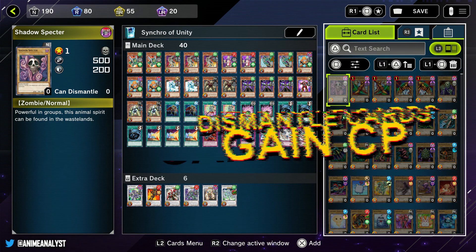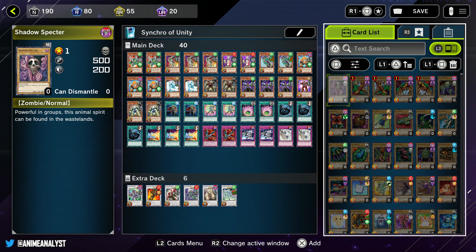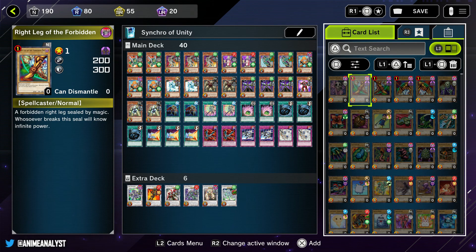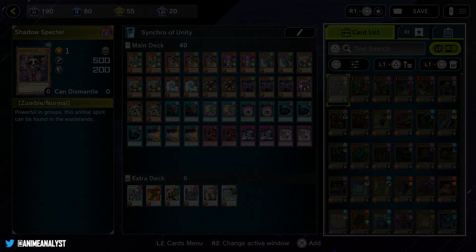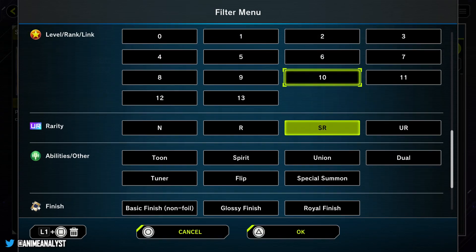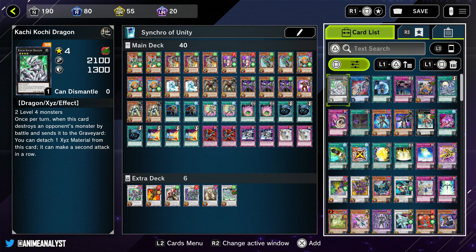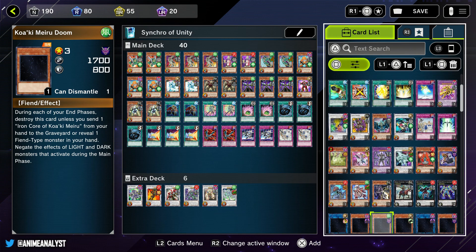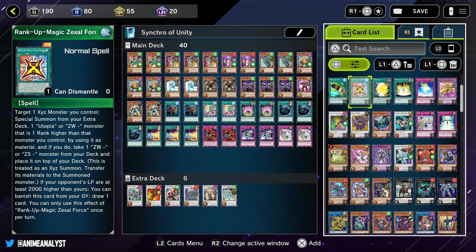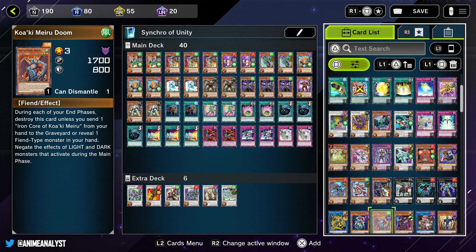Now, what if you don't have enough craft points to generate the boss monster or whatever card you want? If you're lacking crafting points, what you can do is isolate which crafting points you need. Let's say you need SR crafting points - that's the yellow one, the CPSR. Go to the square button and open the filter menu, go down to rarity, select SR, then press OK and press L3 to show only cards you possess. It'll show you all the SR cards you have, and you can dismantle them - though you can't dismantle cards from a structure deck or cards given to you.